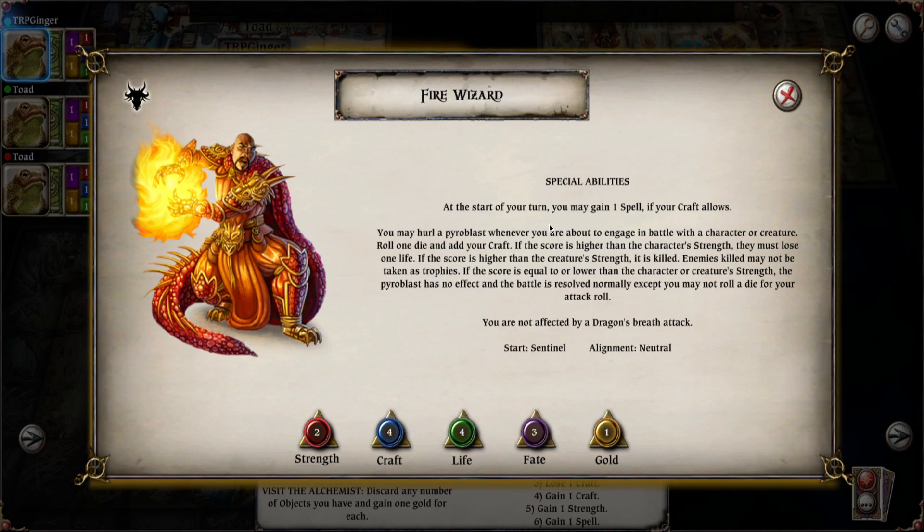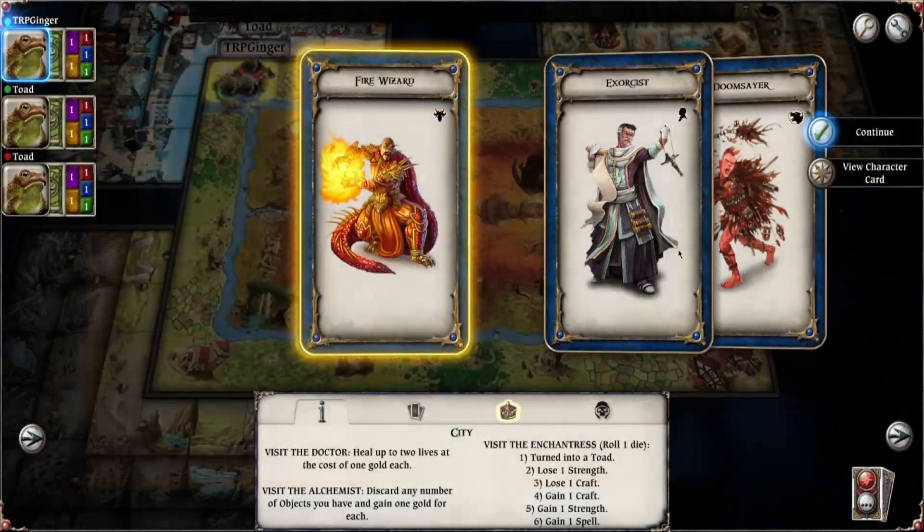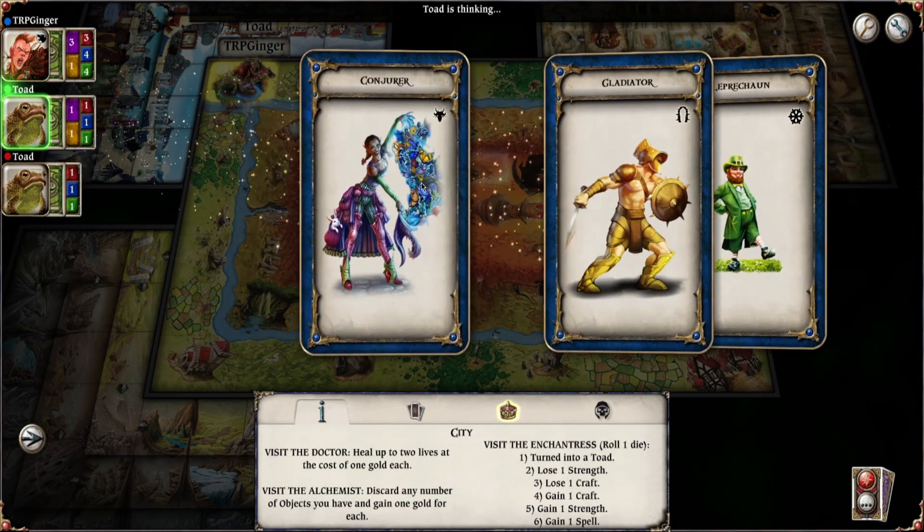At the start of your turn, gain a spell — that's crazy. You may hurl a pyroblast: whenever you are about to engage in battle with a character or creature, roll a die and add your craft. If the score is higher than the character's strength, they must lose one life; if higher than a creature's strength, it is killed. Enemies killed may not be taken as trophies. If the score is equal or lower, the pyroblast has no effect and the battle is resolved normally, except you may not roll a die for your attack. I'm going to go with Doomsayer again because Doomsayer was real fun.